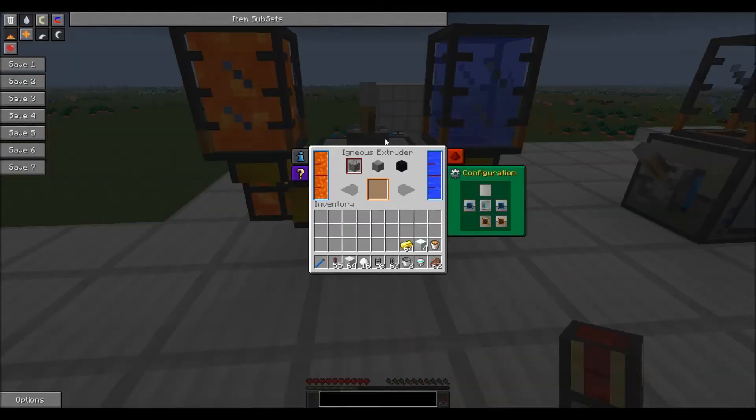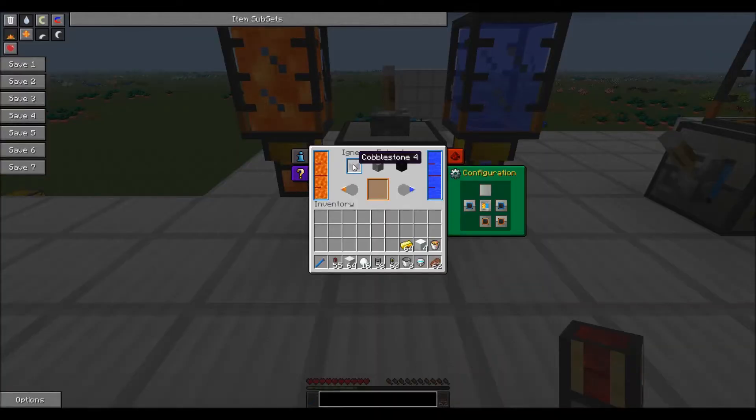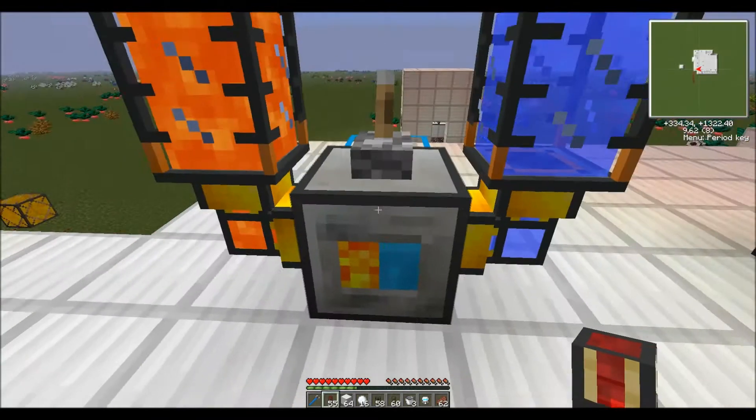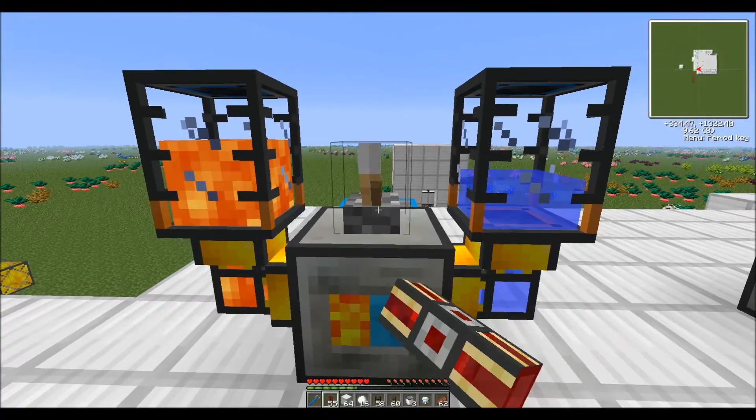Next thing I want to show you is the Igneous Extruder. This is another machine that will make blocks — you can make cobblestone, stone, or obsidian. For cobblestone, if you give it water and lava, it will make an endless, unlimited supply of cobblestone. This does not take power at all. It just constantly makes cobblestone, and I have it dumping into this crystal chest. Stone uses a little water and a tiny bit of lava. Obsidian uses a lot of water and a lot of lava, but it's a whole lot easier than mining it out of the ground.